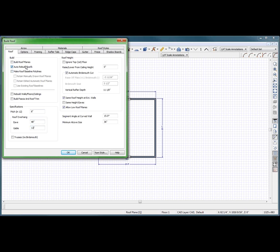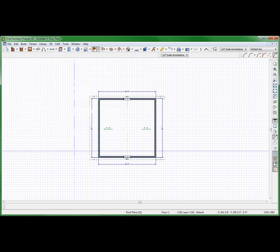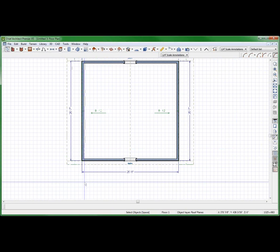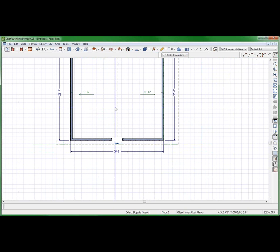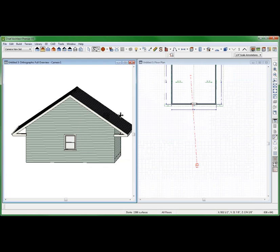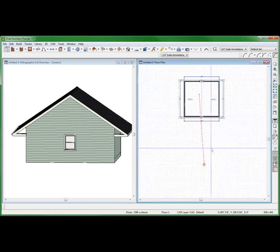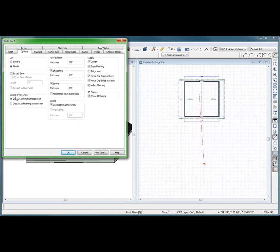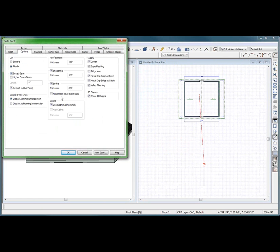I want to auto rebuild roofs and build roof planes. I want to auto build it. And this is what Larry's — I didn't check soffits in options. Box. I want a soffit. There.